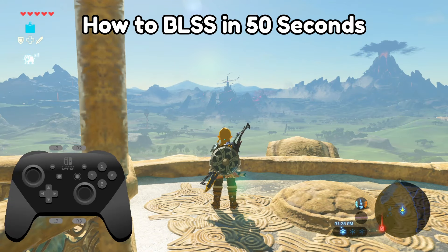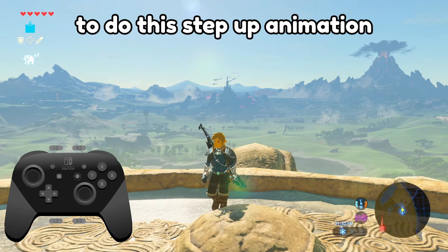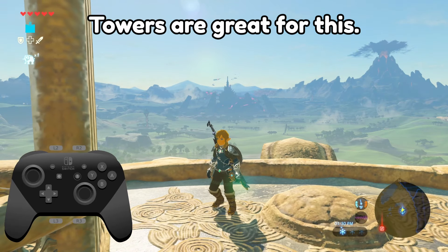How to BLSS in 50 seconds. You need a shield, bow, arrows, and a ledge which causes Link to do the step up animation. Towers are great for this.